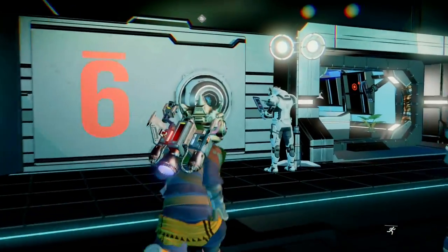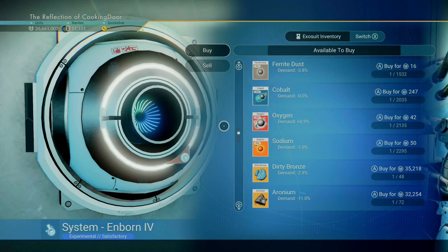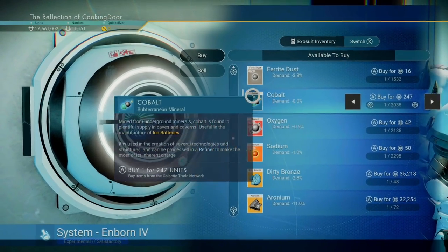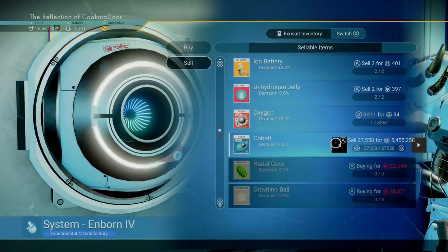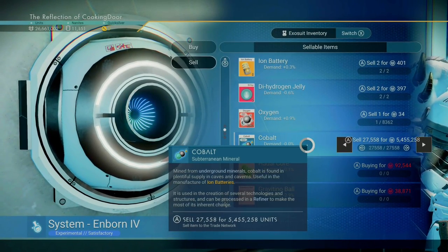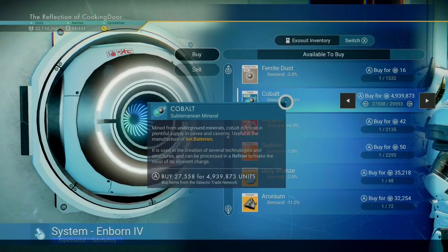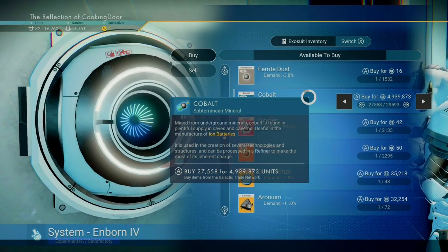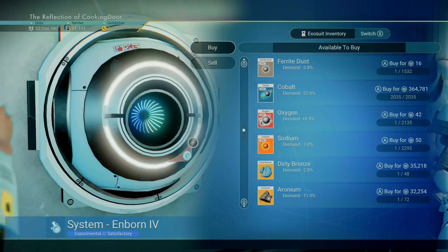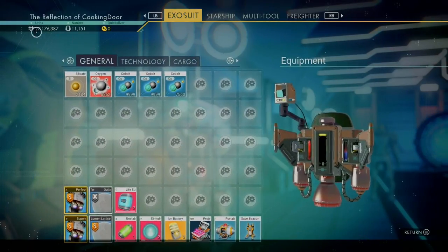To crash the economy, go into a space station and head up to the trade terminal. At this point the demand for this station is at exactly 0.0%. Go to the sell tab and sell all your cobalt — this transaction will net me about 5.4 million. Go back to the buy tab to see that the demand has dropped to minus 27.6%. I can now buy back all my cobalt for 4.9 million units, giving me a profit of about half a million units for this first transaction.